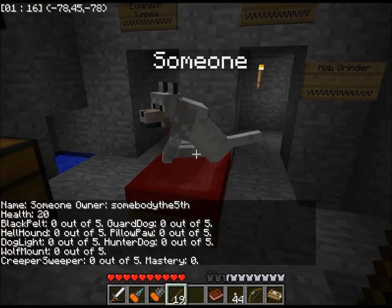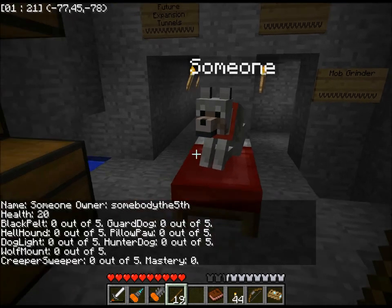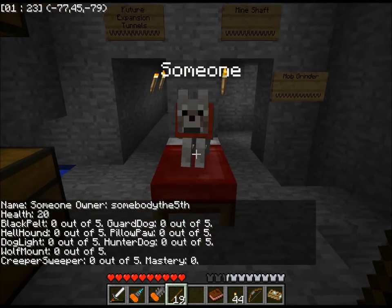There are eight different talents, and as you train them their health will go up. To bring up this little screen, you right-click them with a stick in your hand.